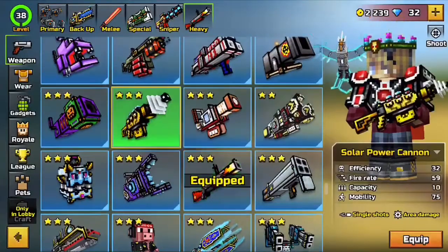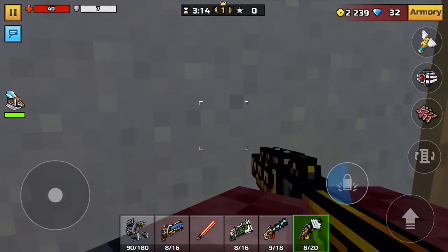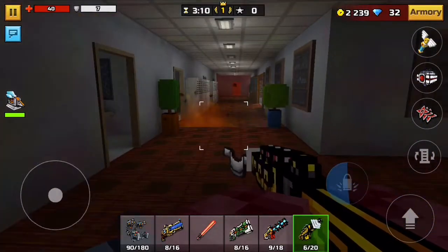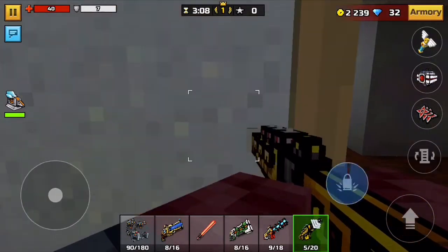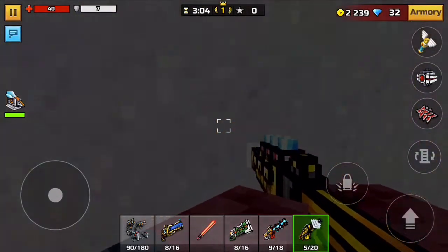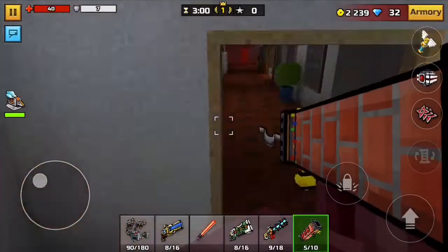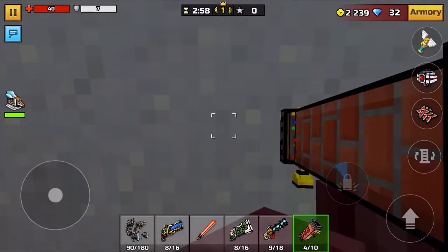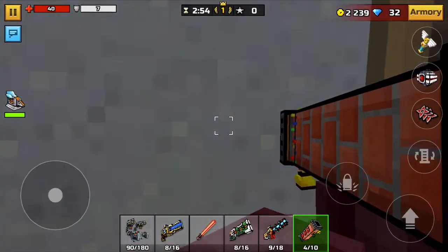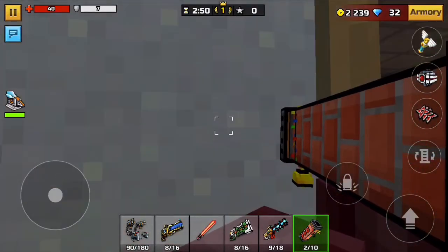Okay, let's try the Solar Power Cannon. Yo guys, you see this? I'm actually shooting through the wall. Let me show you guys that it's actually working. So yeah, if you get close enough with some heavy weapons, you can do it. Let me try some more heavy weapons — let's try the Heavy Gifter. Yo, you can do it with the Heavy Gifter too! So it looks like you can mainly do it with guns that rocket-launch stuff.